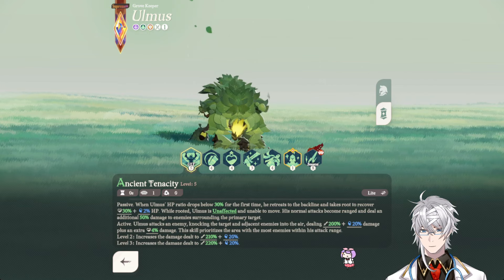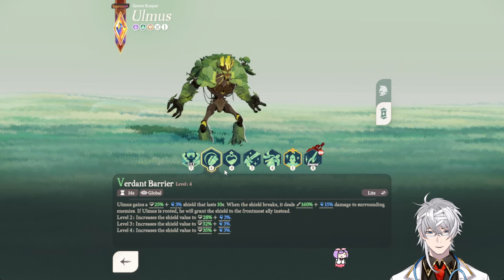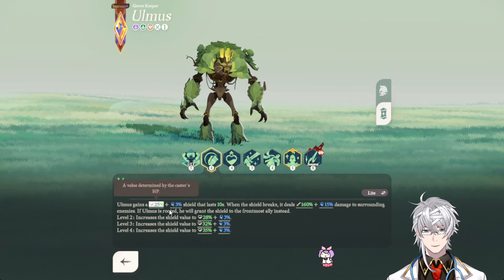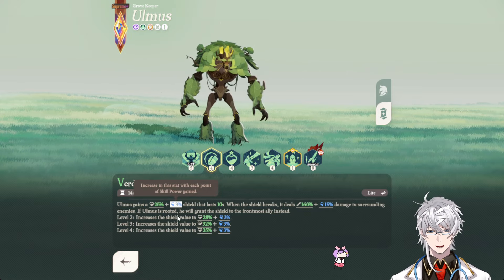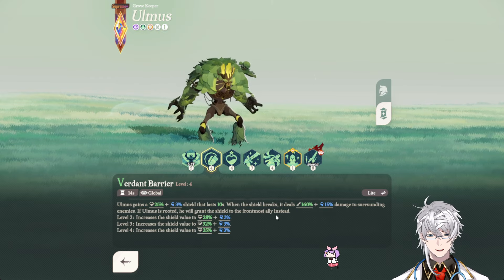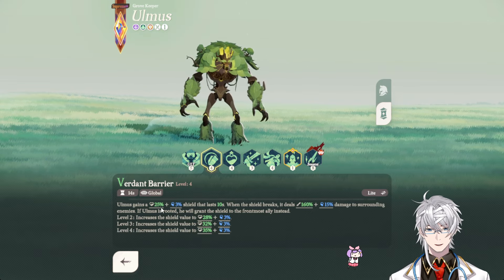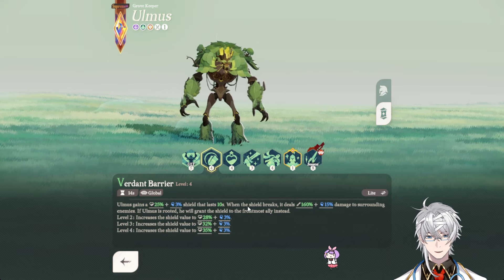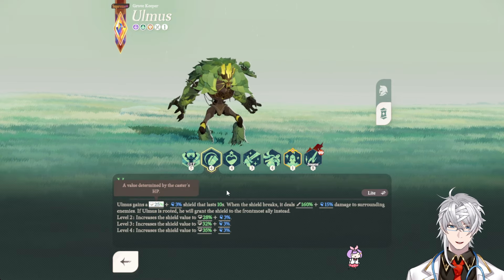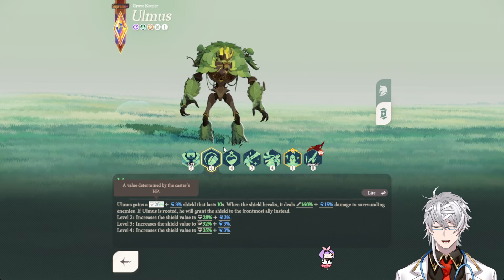Looking at the other passives — Verdant Barriers. This applies a barrier to an enemy, and we finally get to see how large the barrier is: 25% of Omis' HP, with a tiny skill power scaling. When the shield breaks, it does explosive AoE damage to surrounding enemies. And if he is rooted, the shield will instead apply to the frontmost ally. So it's a pretty decent HP shield, making him quite tanky, and in rooted mode, making your frontliners very tanky as well.